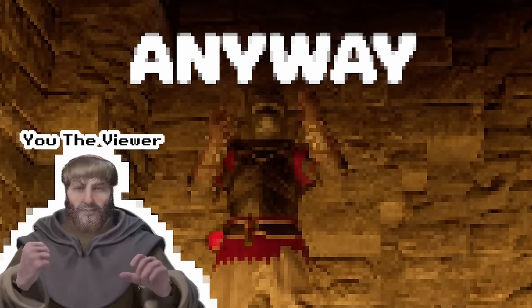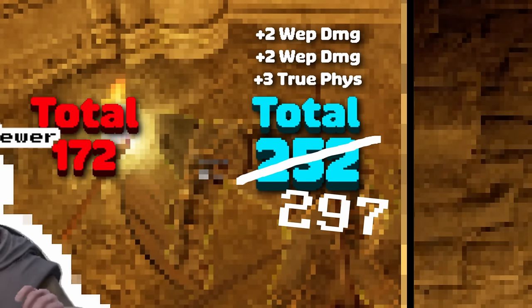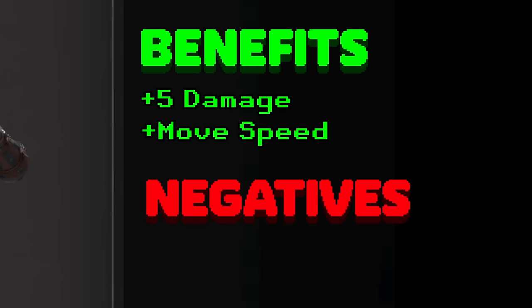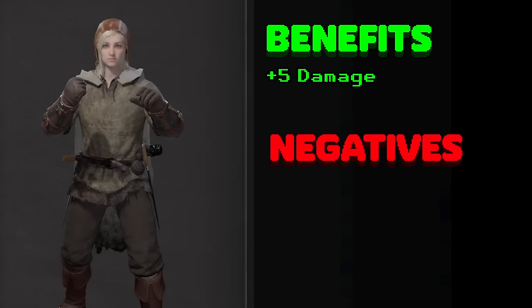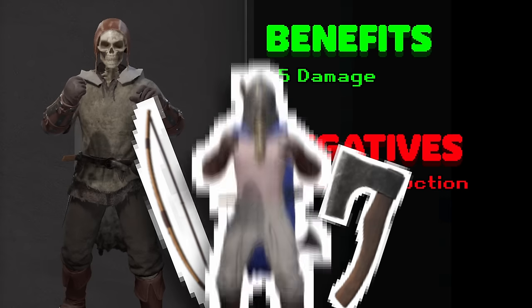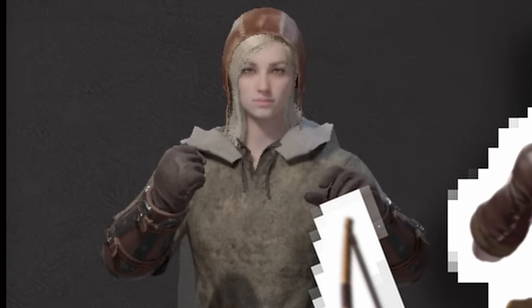I already know what some of you are thinking: what about doing Slayer Fighter with the daggers? It'll add another 5 damage each hit — great idea. And you'd also think the extra move speed is a benefit, but not really since the plate version's already at 106% as a starting place for your move speed. You really don't need more than that. So for the extra 5 damage, you're giving up about half your damage reduction. With throwables, bows, and barbarians everywhere, that's just not a good tradeoff. So no Slayer — but Slayer's still fun.